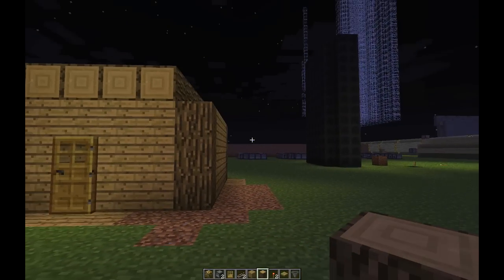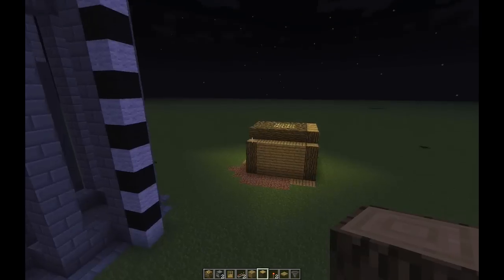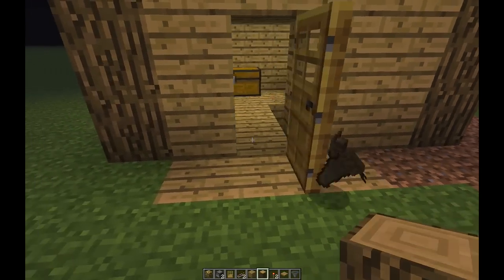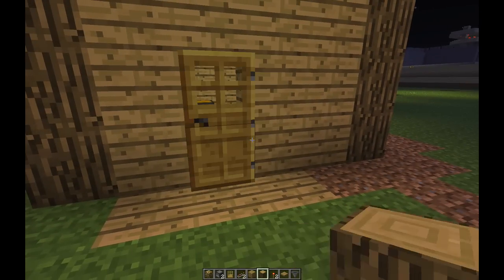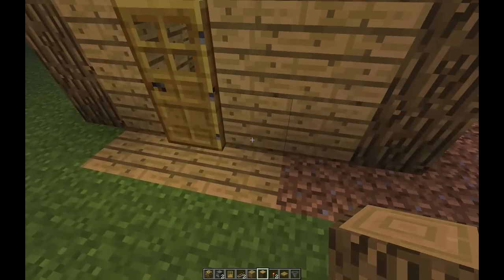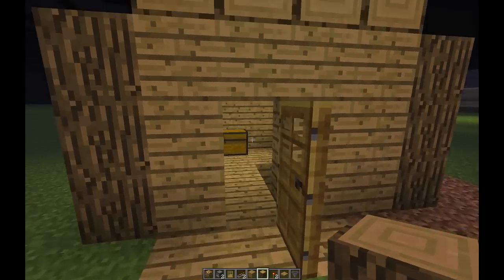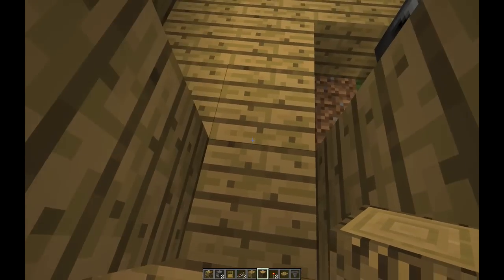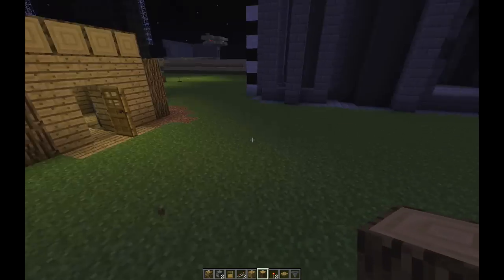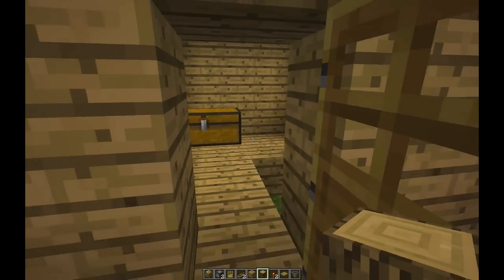So here I am in one of my creative worlds. What I made is a silent kind of player detector trap. It is kind of expensive to do in survival, but I just think it's cool because usually when a trap is activated for an explosion, you hear the TNT go off and you have to either prevent the player from escaping or else they're going to run away, or you just have to hope that they don't have sounds enabled.